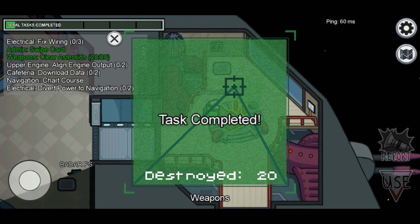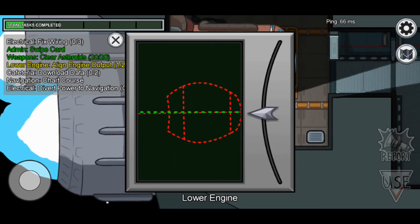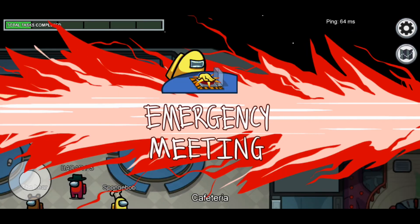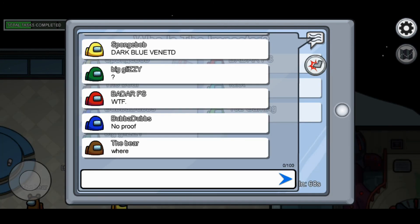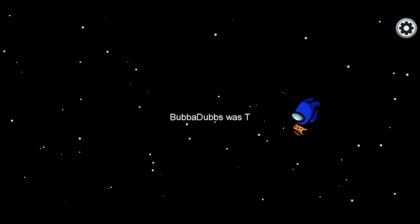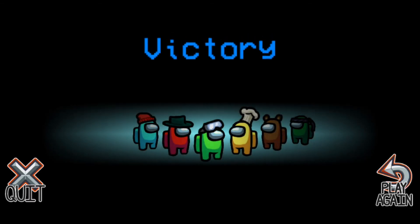Red is gonna kill me. I have to align the telescope. Dark blue vented — I was literally almost done. Where did he vent? I'm voting Bubba Dubs. He was the imposter.